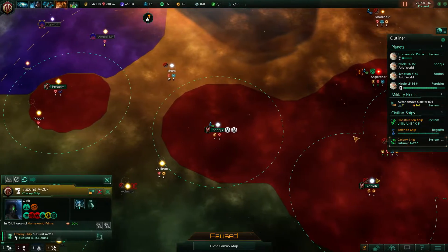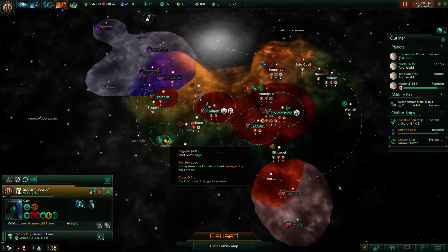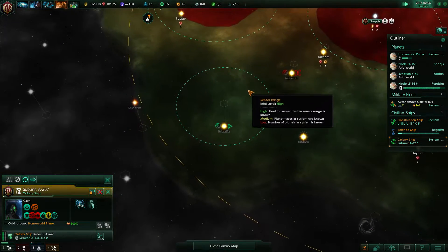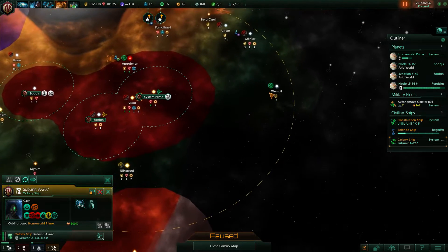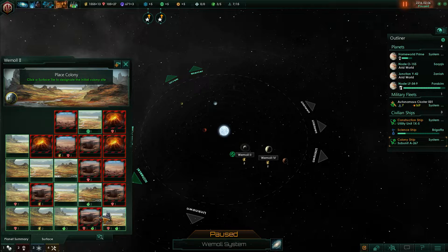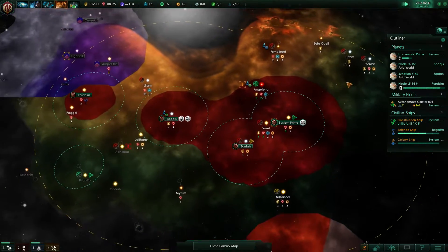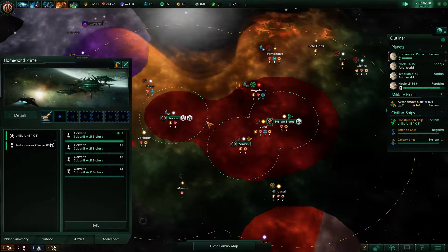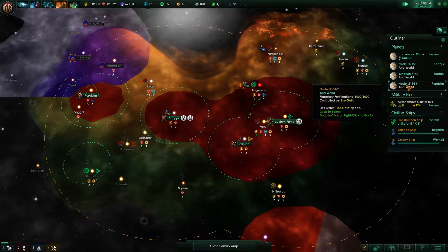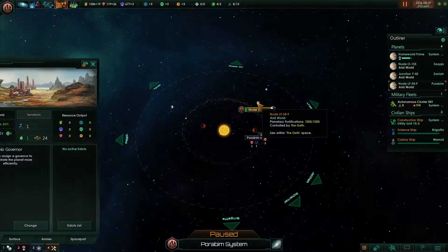We go back and repair. Colony ship has finished! Only 10 spots — still pretty good. We also want to expand over here — let's take this system to begin with and come back for the other later. Right now we're using our credits to build a fleet — we need to become a bit stronger. Colony established — our colony over here has established, very good!